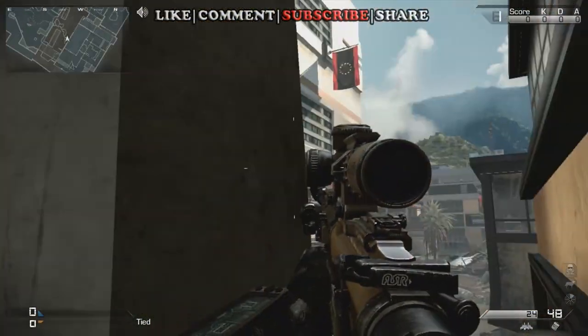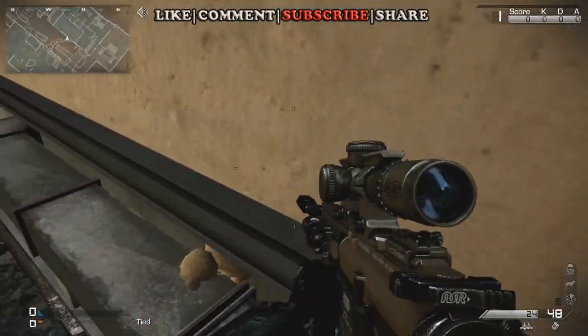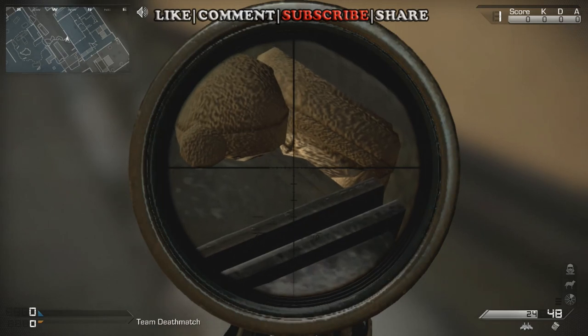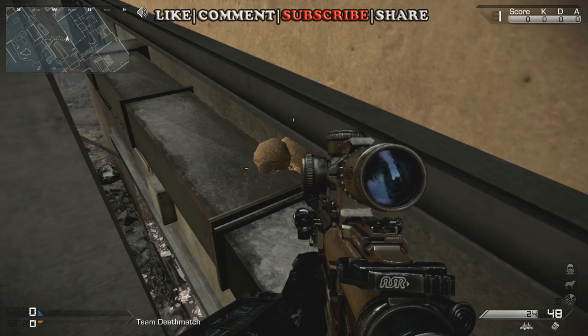Can't really see it with the pillar in the way, but if you're over here you can see it just fine. Teddy bear there — let's check for the star. Star where his heart would be. Alright, that is the teddy bear we found on the map Flooded — let me know if you guys find any others.